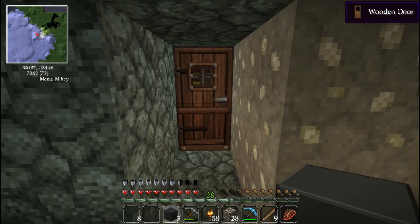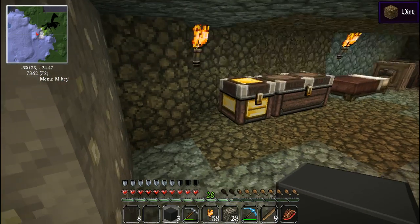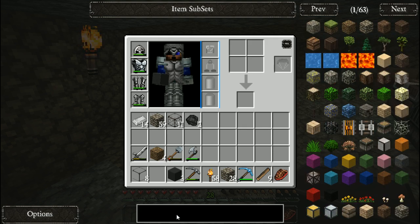I'll get further into experimenting with the pipe-things that can attach to it. The tiniest bit of info I found was on the Technic forums, where a couple people mentioned using Liquiducts. This is the Big Dig mod pack, but it's the Mekanism mod, so dynamic tanks are part of Mekanism - it doesn't matter what mod pack you're in.